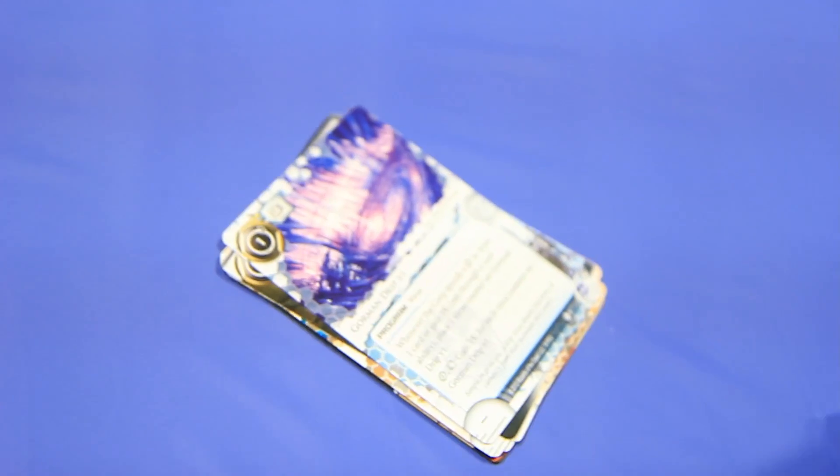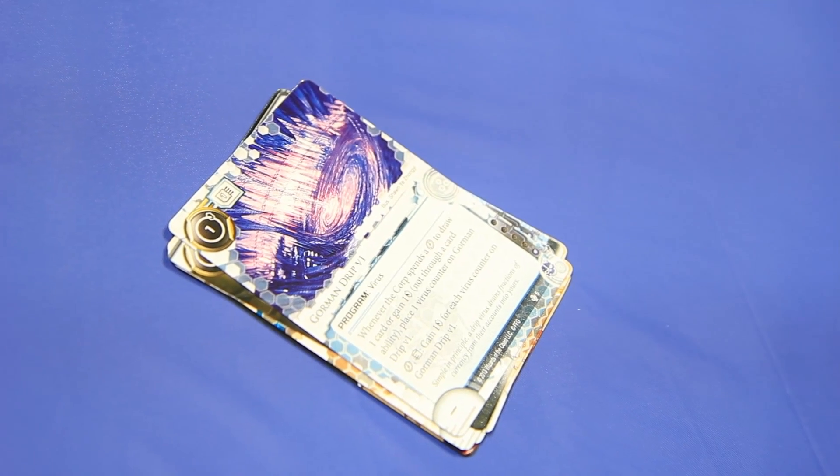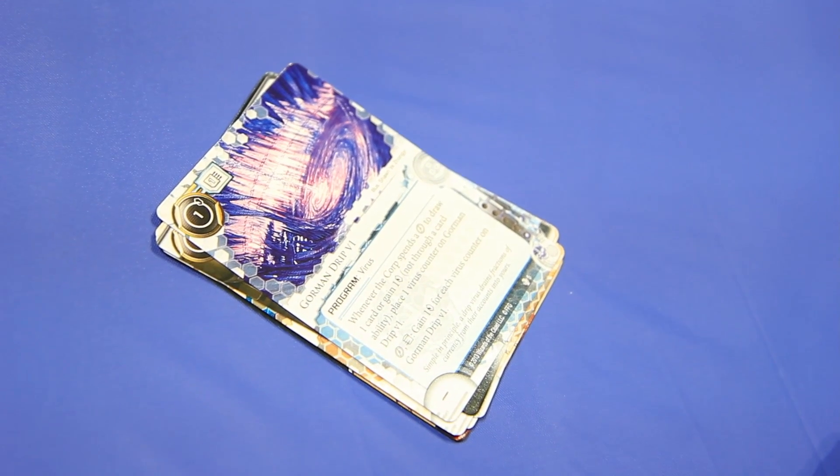How about the Gorman Drip V1? Version 1. It's a virus - one cost, one MU. Gorman Drip V1 is a criminal virus. Whenever the corp spends a click to draw one card or gain one credit, not through a card ability, place one virus counter on it. Spend an action and trash it to gain one credit for each virus counter on it. It's a drip virus. I think a criminal player will play it down and just wait - it's like compromised employees. Are you really going to purge it? And you can't not gain credits, you can't not draw cards. It's going to be good.